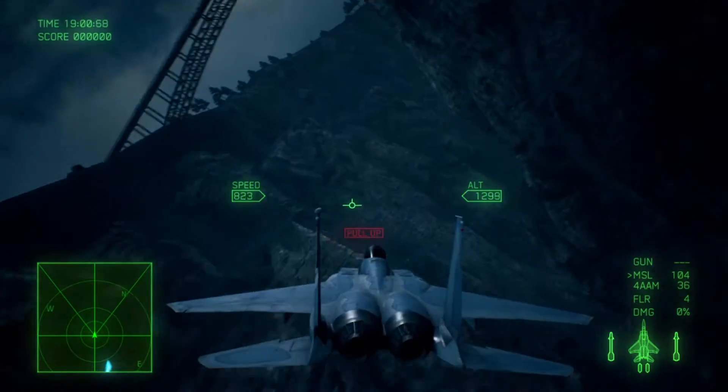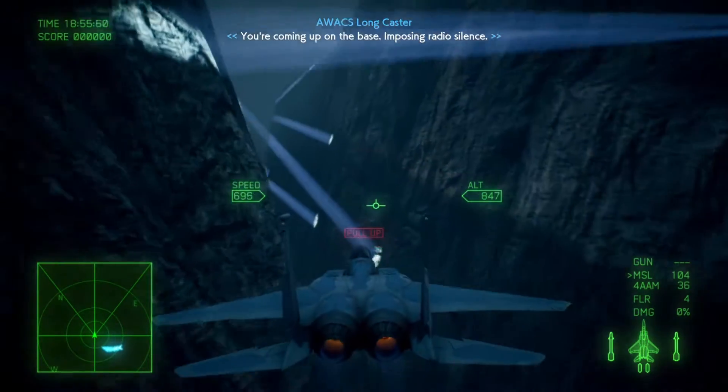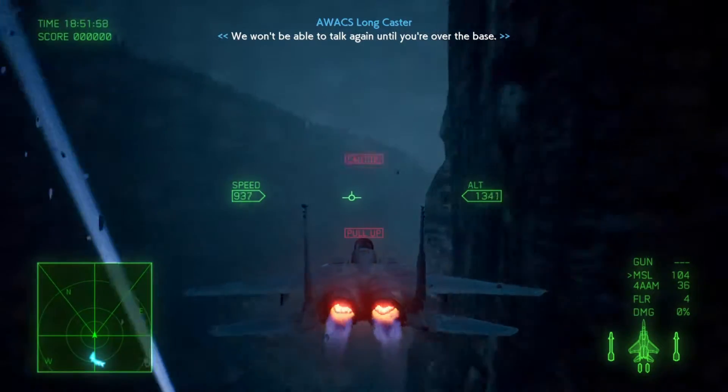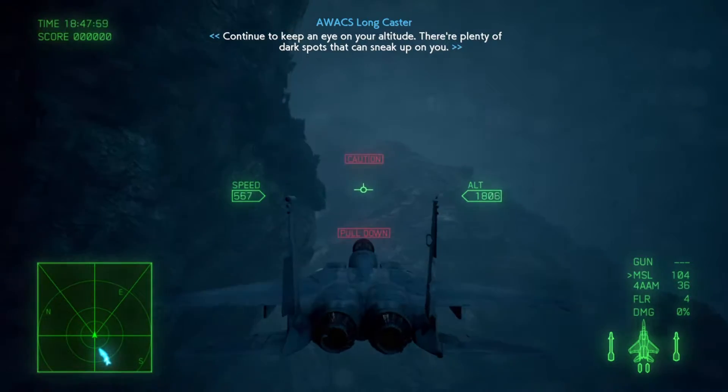Watch your speed. Caution, pull up. You've passed waypoint 3. Caution, pull up — you're coming up on the base, closing radio silence. We won't be able to talk again until you're over the base. Continue to keep an eye on your altitude. There are plenty of dark spots that can sneak up on you.